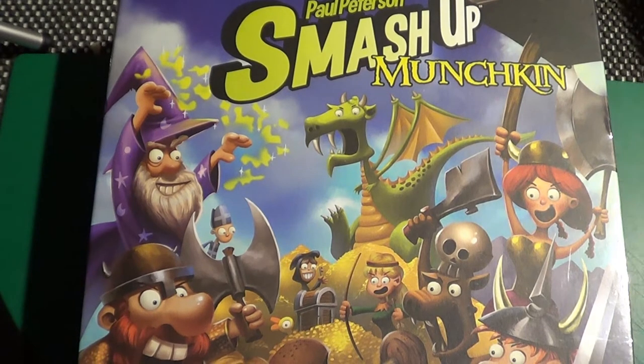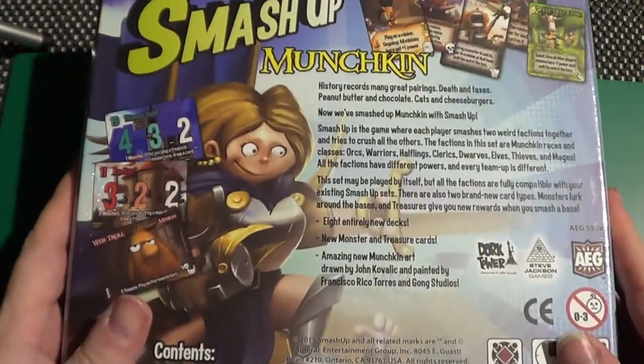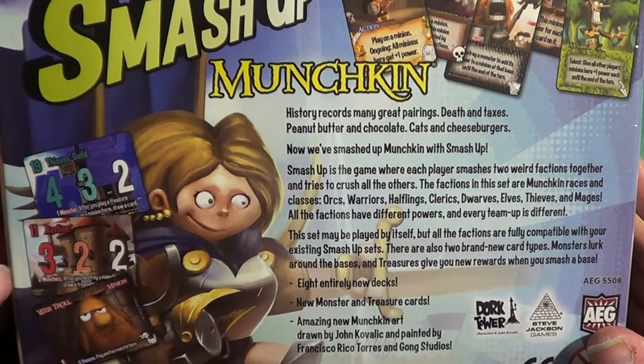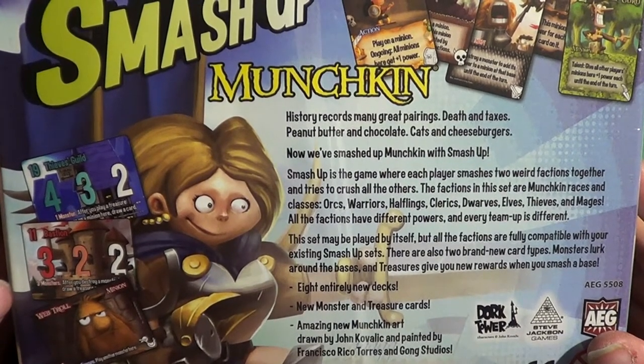Here we are with the front cover of the box, as you can see with all the little different Munchkin style characters. If we turn the box over, it says on the back: history records many great pairings — death and taxes, peanut butter and chocolate, cats and cheeseburgers. Now we've smashed up Munchkin with Smash Up!